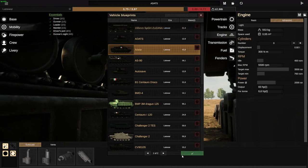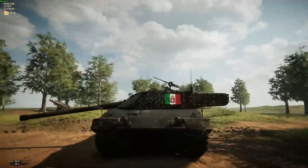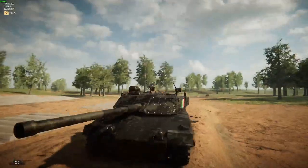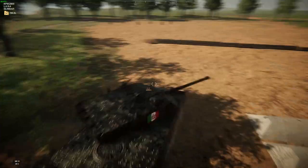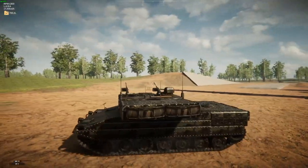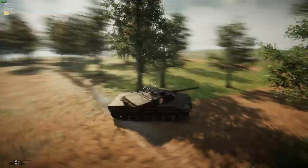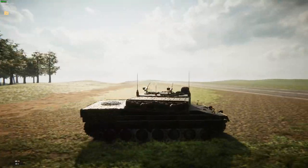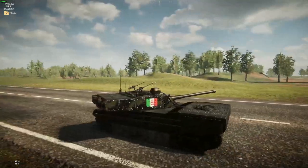Next up is the Ariete, also made by NICER. The Ariete is a modern main battle tank made by the Italians. In a way, it is somewhat similar to a Challenger or a Leopard 2 — the hull is more Leopard 2-like and the turret is more Challenger-like. But generally it is considered a more weakly protected tank. Its shells are definitely up to par compared to other tanks, but the composite armor protection is considered to be lacking.